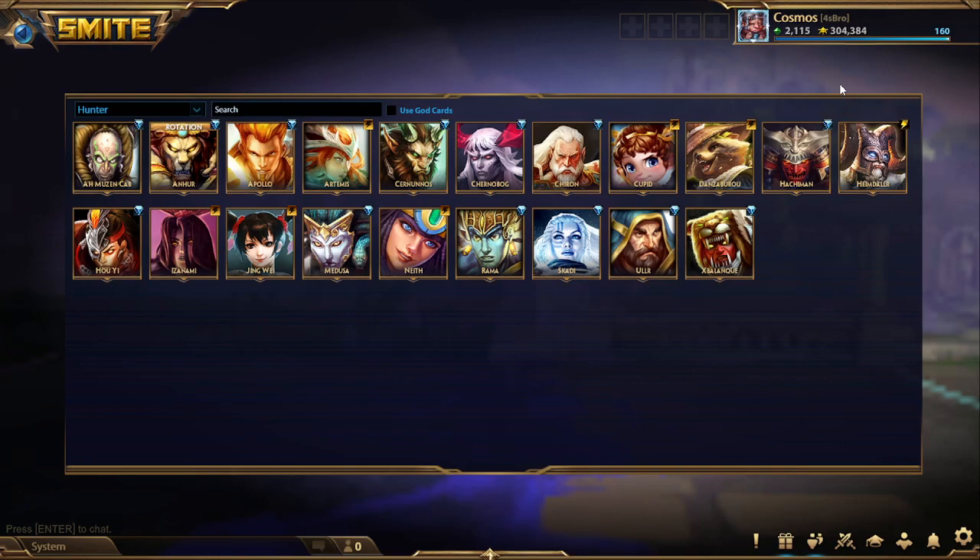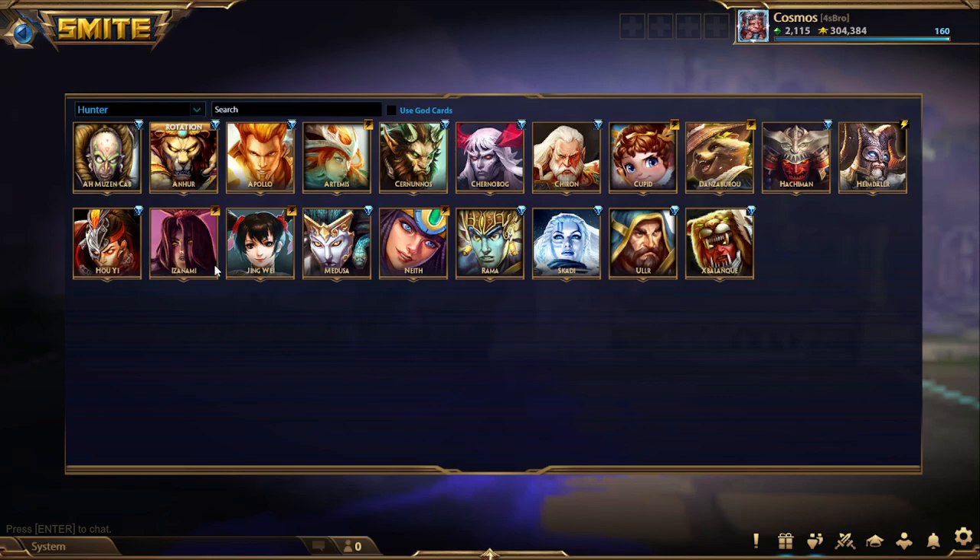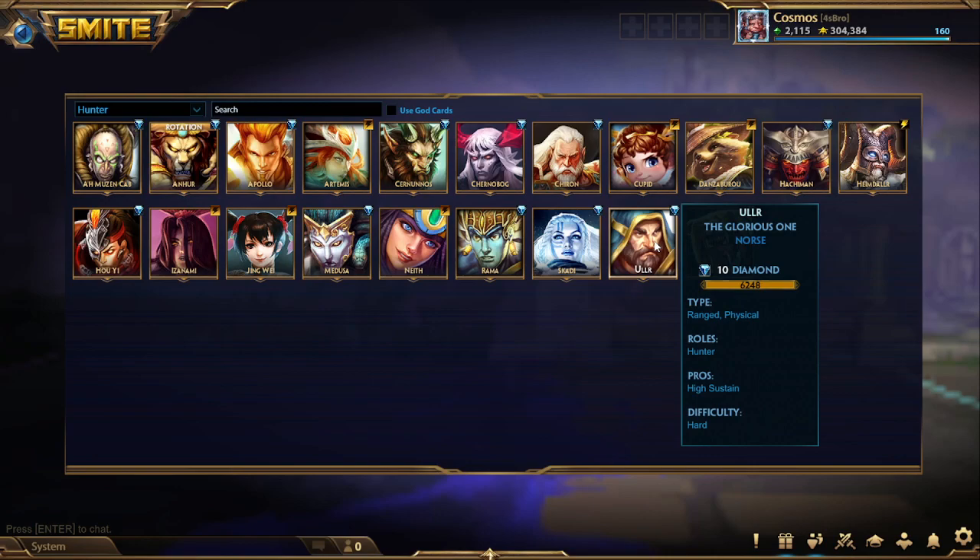Danzaburo can go either way, pretty even for him. Hachiman is the Icaval build — his passive means you really don't need the Trans. Heimdall is definitely the Icaval build; you don't need Trans, and the Icaval will allow him to come online a little bit faster. Hoeyi can go either way but Icaval works better. Izanami — usually Icaval. Jingwei is an Icaval. Medusa is a Trans. Neith is a Trans. Rom is an Icaval. Scotty is either, though Transcendence is usually better. Ular — Trans. And Shibolanke is one of the Trans hunters. The two hunters we'll be using for these builds are Onur and Ular.